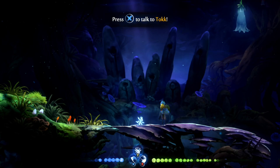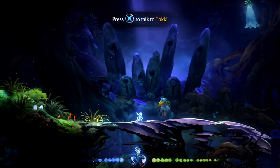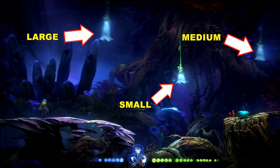We need to play a specific notation here for our friend Tak. He is unable to create the tune, so we're going to do it. If you look in the background, you'll notice the music notations are right there. There are three different sized stones and three different sized flowers — small, medium, and large.